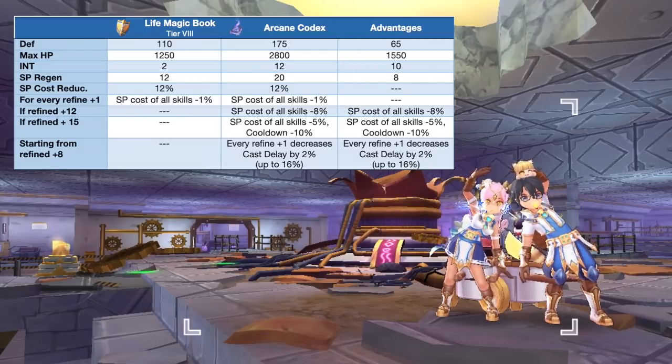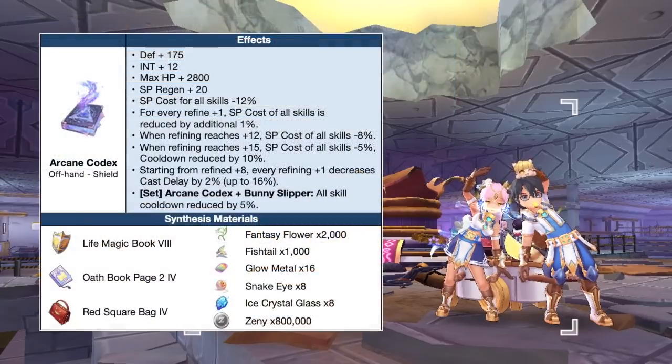In comparison to a tier 8 Life Magic Book, the Arcane Codex will grant extra plus 65 DEF, plus 1550 max HP, plus 10 INT, and plus 8 SP regen. If you can already achieve high damage when farming, this offhand will definitely improve your farming efficiency as it provides high SP regen and reduction in SP cost. Refining it to plus 15 is ideal since it will grant a total of 40 SP cost reduction, 10 cooldown reduction, and 16 cast delay reduction.